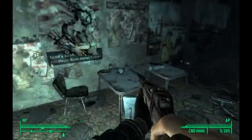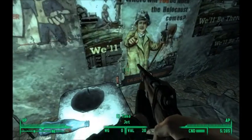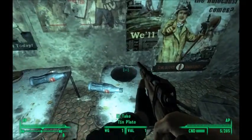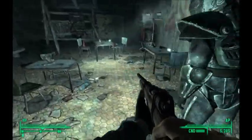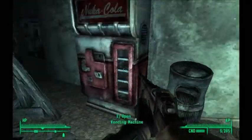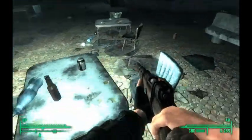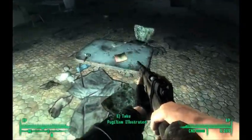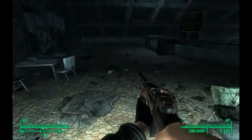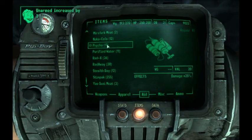Alright, so there's only raiders in here. Hey, it's safe now, Charon. Took care of those fools. A buff-out? Nice. A book? Nice. I think this is for speech — I'm just gonna read it anyway, might as well. Oh no, it's unarmed. Speech is Congressional whatever.